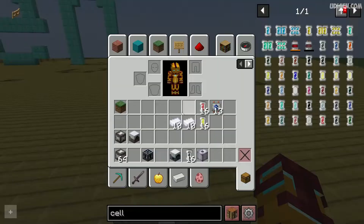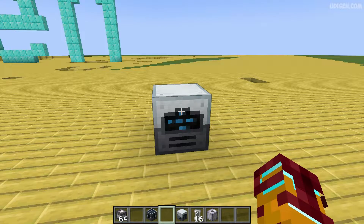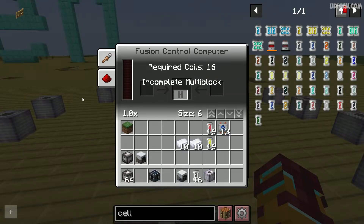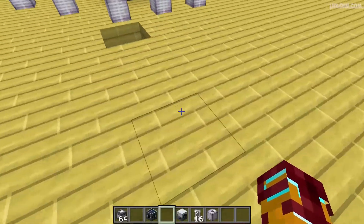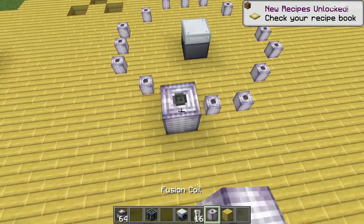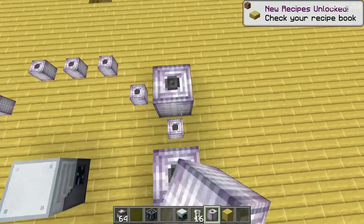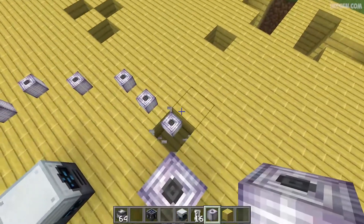Place the Fusion Control Computer in the center of your future reactor like this and press it. You will see a hologram showing where you must build your fusion coils. Now place the fusion coils here in this order — it is the smallest, the cheapest, and the easiest one.